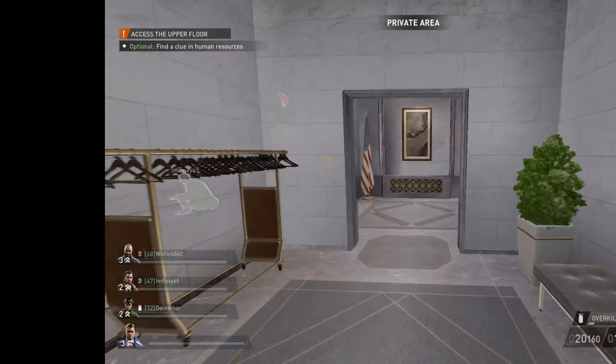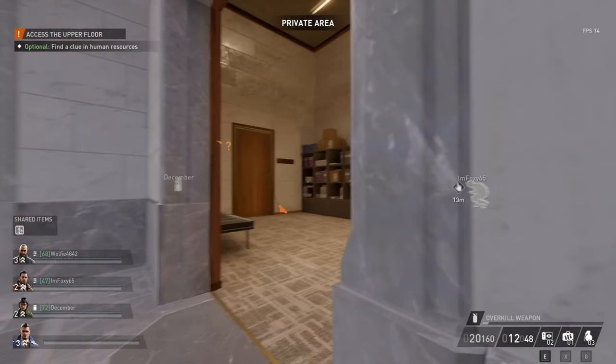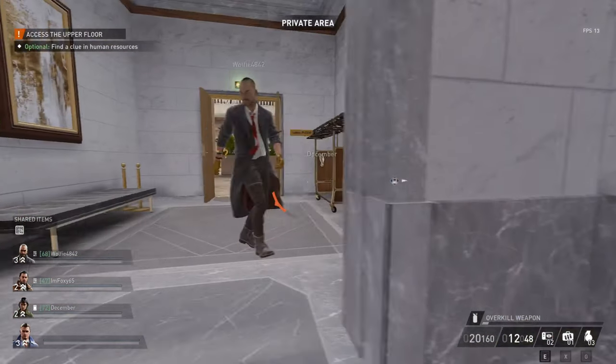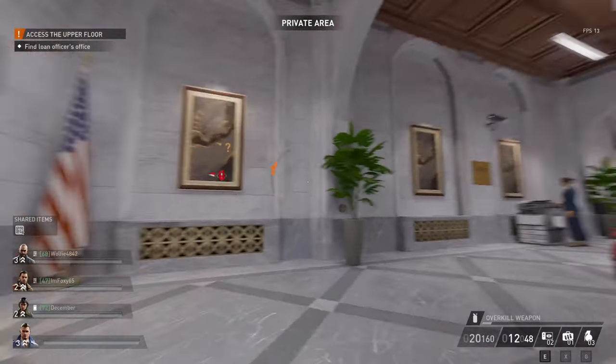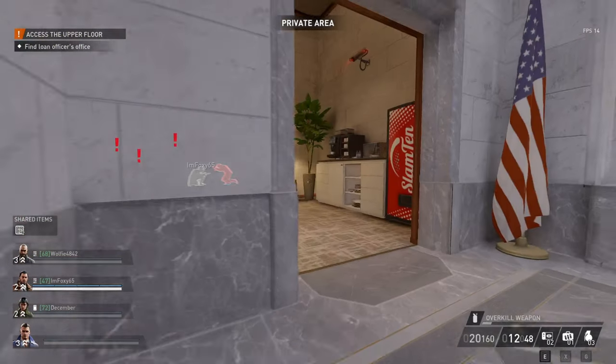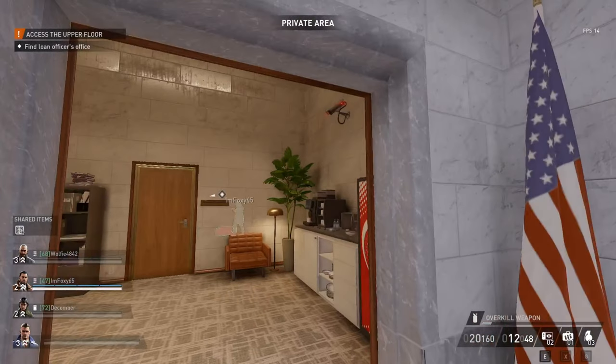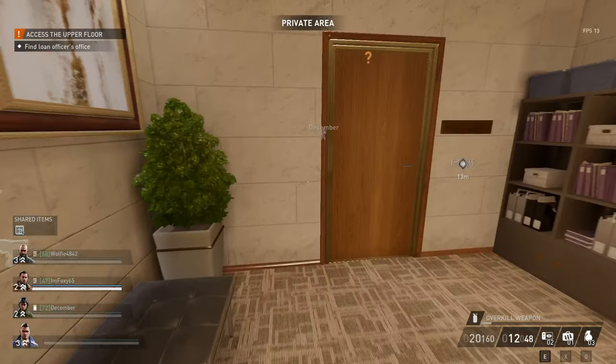I believe this is the first time me stealthing this heist on this channel. First of all, we've got to access the upper floor and find the human resources. I believe if you get the barcode — that barcode you see on my top left — you can get into it. But at the moment, that camera is in the way and I can't seem to get in the door.